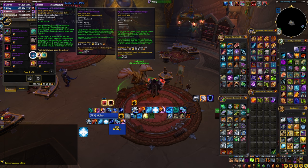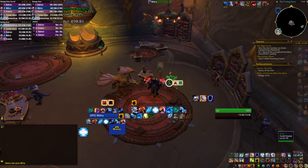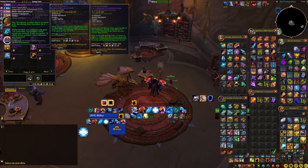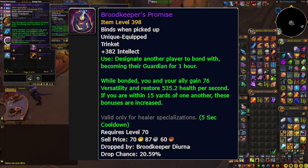One more honourable mention is the Brute Keeper's Promise from the right vendor, which you can use to target an ally and it gives a little versatility and health restored per second. It's not that bad overall, but in fact you'll get much more value out of the stat sticks, even if you decide to use it on your tanks who are constantly taking damage.